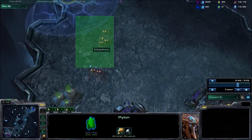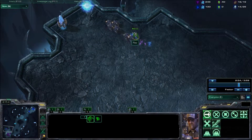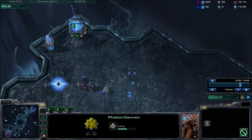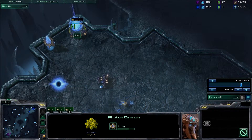All we are going to do is send about 6 SCVs here. And if we can focus fire down the probe, that would be awesome. But if not, it only takes about 3 SCVs to start whittling away the life of a photon cannon, as we can see here.